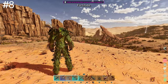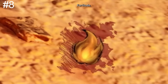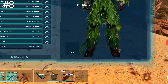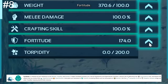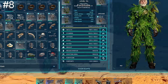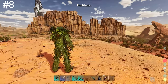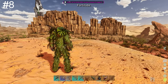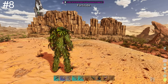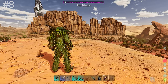Fortitude is quite possibly the most important stat to level on your character. It is a measure of your resistance to weather, torpidity, and disease — and this map is ridiculously hot. Levelling to 186 Fortitude can overcome 77°C temperatures, but that's a waste of points. You will be able to find high quality desert armor or ghillie armor later in the game, and you can always do a mind wipe later on.